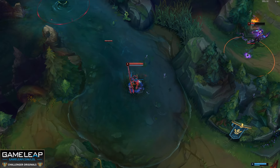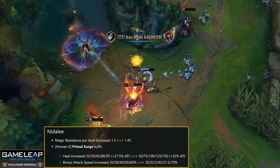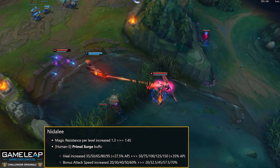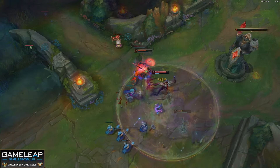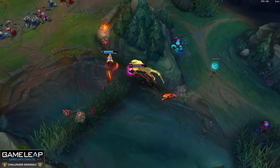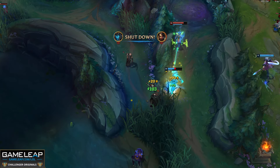The first champion getting buffed is Nidalee. Basic MR growth goes from 1.3 to 1.45. E minimum base heal goes from 35/95 to 50/150. E minimum AP ratio goes from 27.5 to 35. E attack speed buff goes from 20/60 to 30/70. This is a pretty big buff. Nidalee has typically been piloted by one-trick ponies and feast-or-famine players. With this E buff, she's more open to newer players — you can now play a supportive style with your E rather than being fully reliant on your Q.